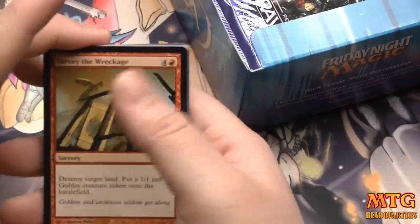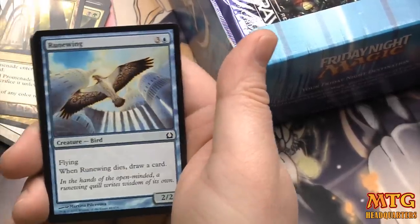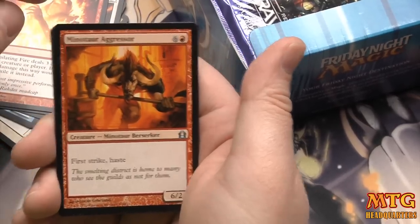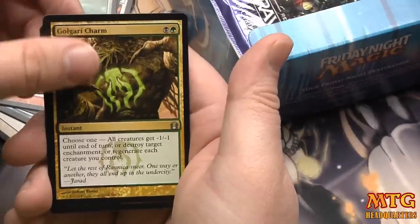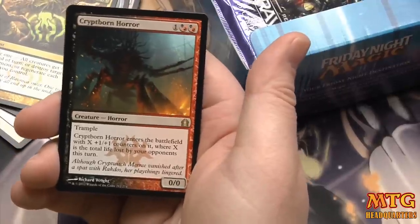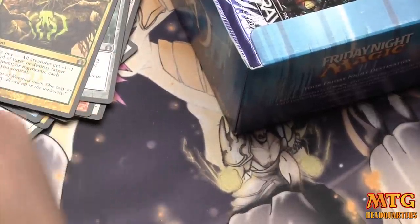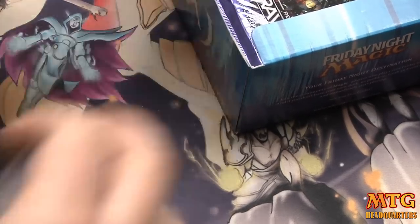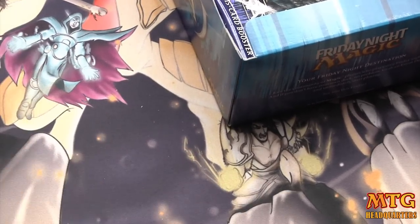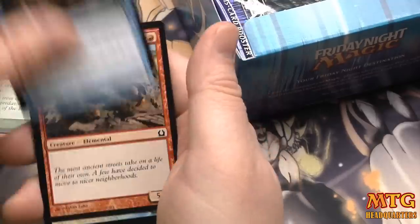We were talking on stream last night — we might try to get a topic trending on Twitter, maybe hashtag MTG Beards, and think of something funny we can all tweet with that hashtag. Minotaur Aggressor, Zoria's Key Rune, Golgari Charm, and a rare is Cryptborn Horror — a three-drop 0/0 with trample that enters with X counters where X is the total life lost this turn by your opponent. It's okay but if you have no creatures and you topdeck it, it's a complete blank — that's not the plan but it happens.